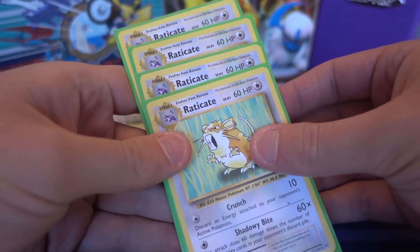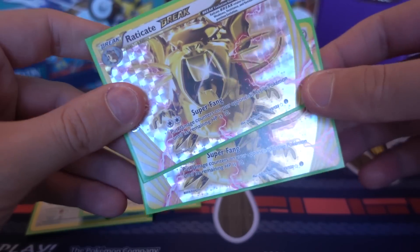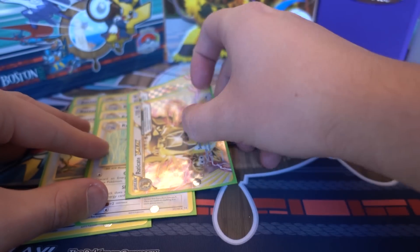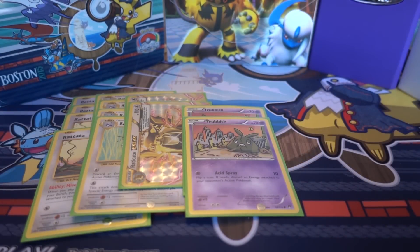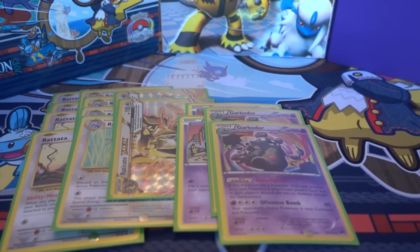We play four Raticate from Evolutions and also two Raticate Break. That attack is just super good — you can put damage counters on your opponent's Pokemon until they have 10 HP left. A lot of people first wanted to play this with Aerodactyl, but I find you don't need it. That's more of an attacking version whereas this is more of a mill version. I play it with Trubbish and Garbodor to shut off the abilities of my opponent's Pokemon — super good against decks that use Magearna, because Magearna does stop Raticate's first attack. So you do want to play the Garb in this deck.